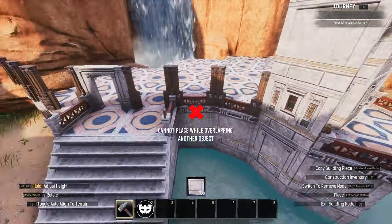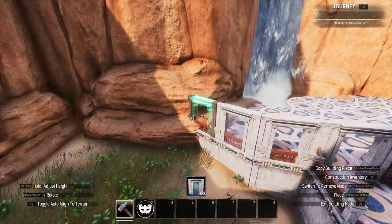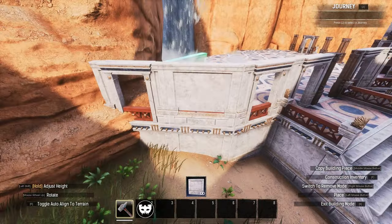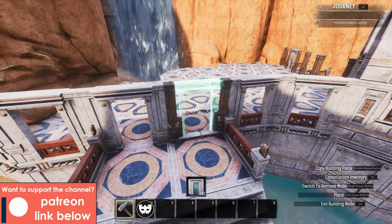Aquarius is of course an air sign, so these windows will help the build feel a bit more light and airy. Once these windows are complete, build the walls three tiles high in total, with just regular plain walls above the windows.